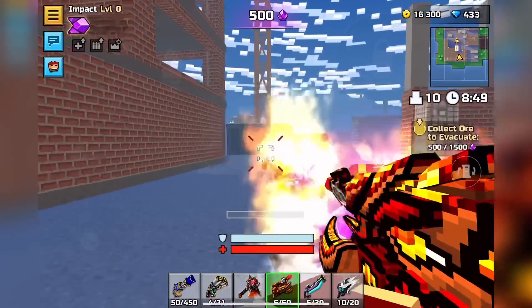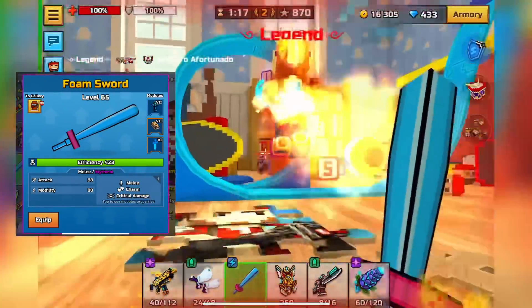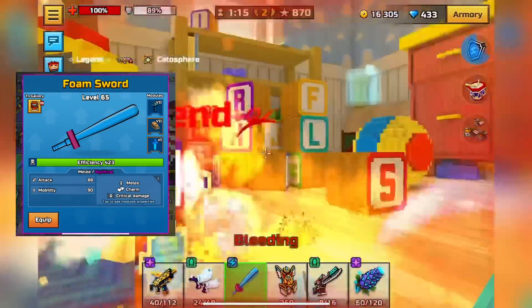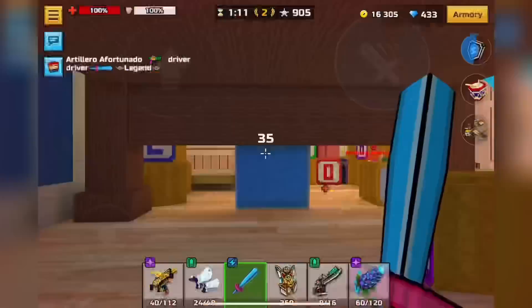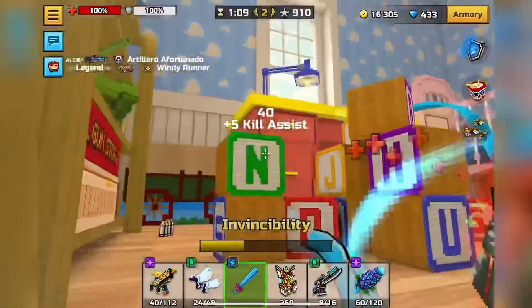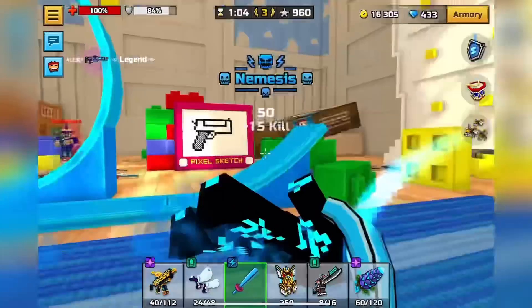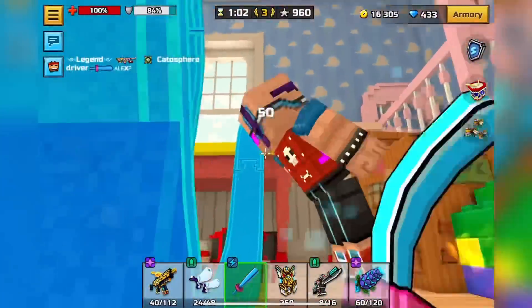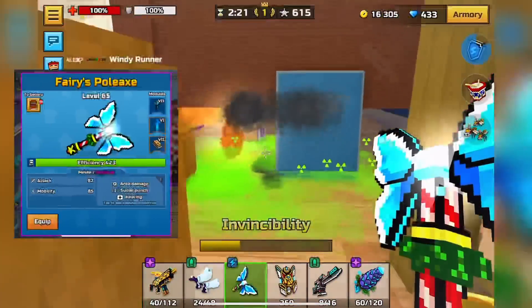The first honorable mention is Foam Sword. The Foam Sword is all right — it has 90 mobility, but other than that it's just your generic two-shot melee weapon and it's kind of hard to hit shots. The reason it's in honorable mentions is because yeah, it's pretty good for mobility, but there's nothing really too special about it.